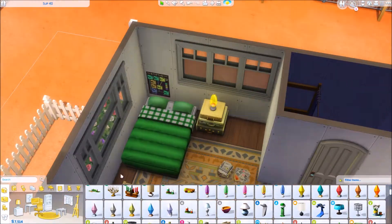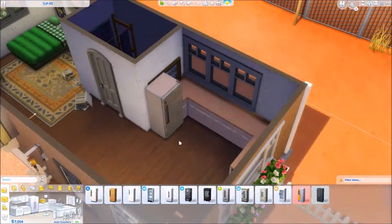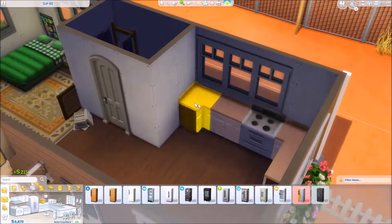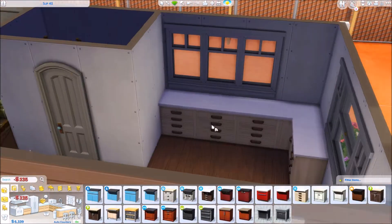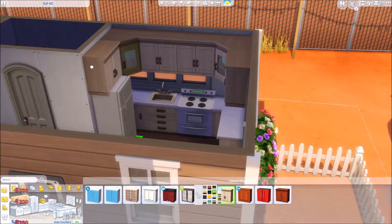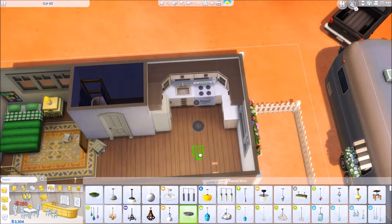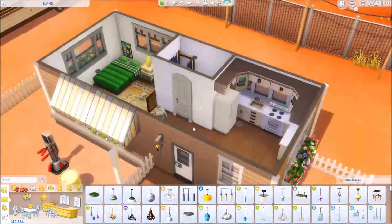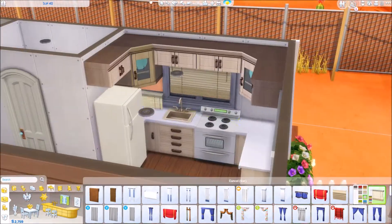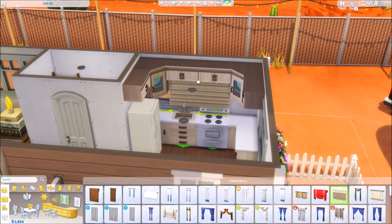I really tried to make it a starter home but I also wanted it to look nice. At first I wanted to use the furniture that came with City Living, you know, the kind of crusty looking furniture. But then I was like, nah, I actually want this trailer to look nice. So I used some different counters and everything. I used this bed that came with Outdoor Retreat — I don't think I've ever used it before, so I decided to use it in this build.